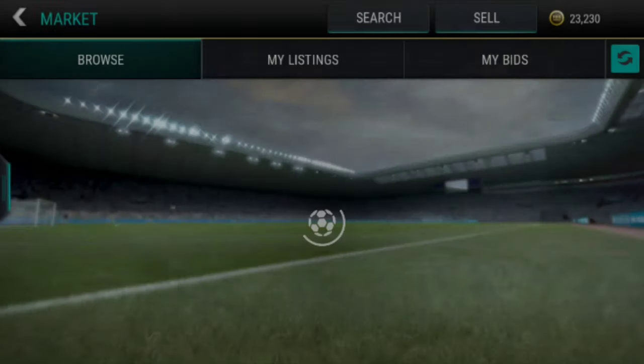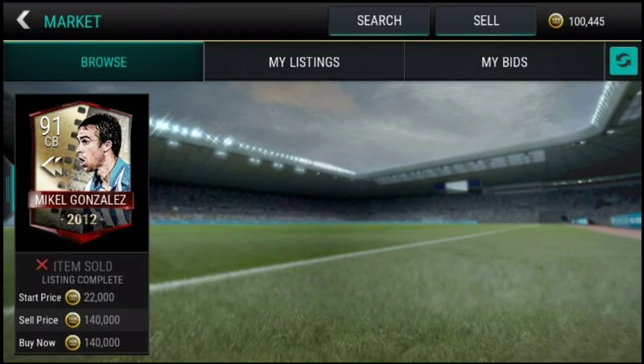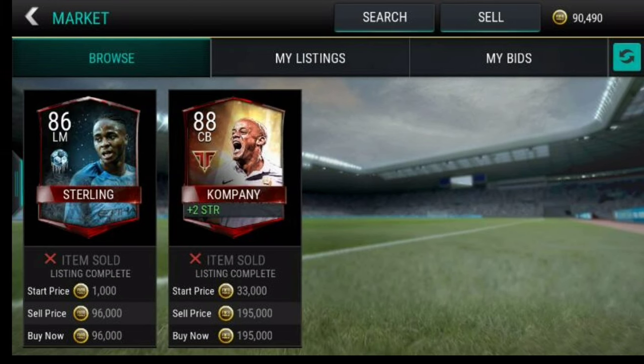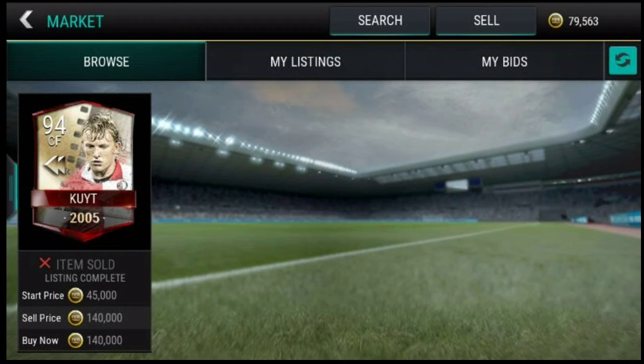Here's the proof: Matuidi at 135k goes for 300k and above. Michael Gonzalez at 140k goes for around 240k to 300k. Right mid Bernardo Silva at 90,000 — an insane one. Right wing Kandra Avera goes for around 290k to 300k. Kompany goes for 350k to 400k, Sterling goes for around 200k, Buffon goes for 150k to 180k. Another card at 140,000 goes for 400,000 — these are some really insane sniping tricks.